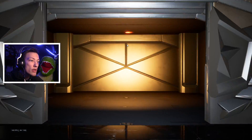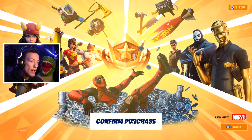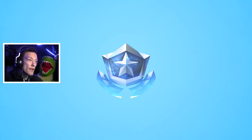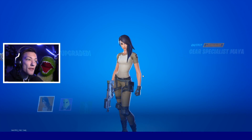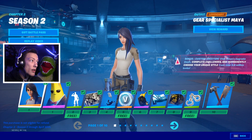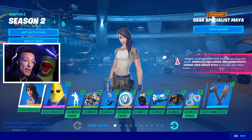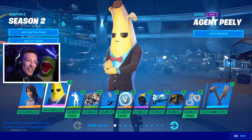Holy smokes, there's a whole new thing here. Let me buy the battle pass — the 25 levels. Confirm purchase. We've got the battle pass with 25 levels. Starting at tier number one, we start with this girl, and I think she's the one you can customize entirely. I think she's really cool. And you also start with Agent Peely, the good old banana guy. This skin is going to be super fun to use.